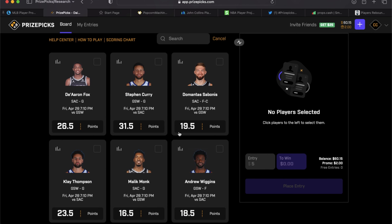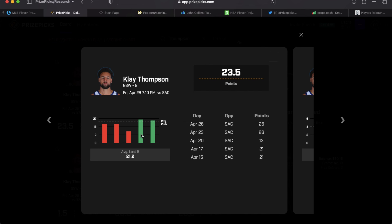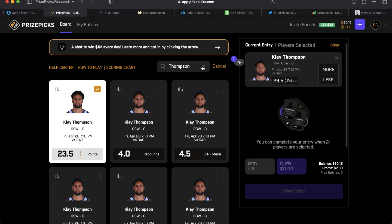The third and final slip is a four-pick flex. We start with Key Finest, who likes the over on Klay Thompson's points. It's a closeout situation and Klay has kind of been getting it going these last two games — we know he's a momentum shooter. He scored 25 and 26 in the last two games and needs 24 to go over his prop today.